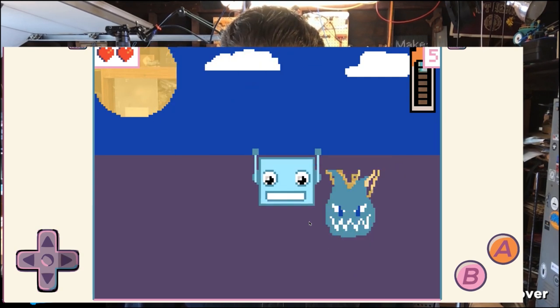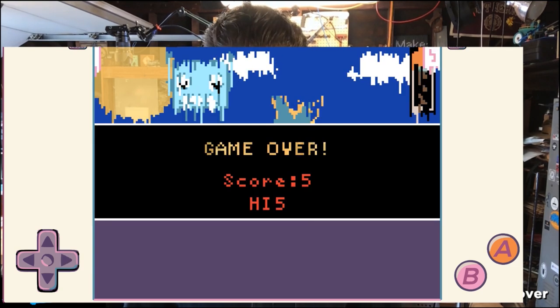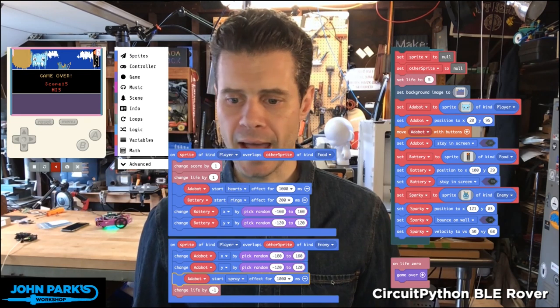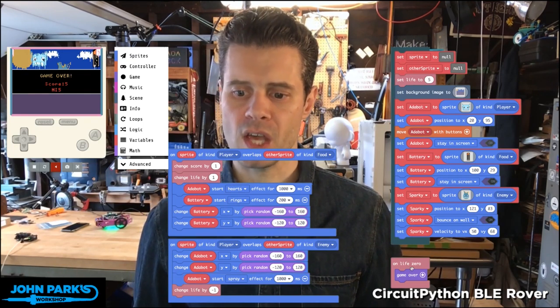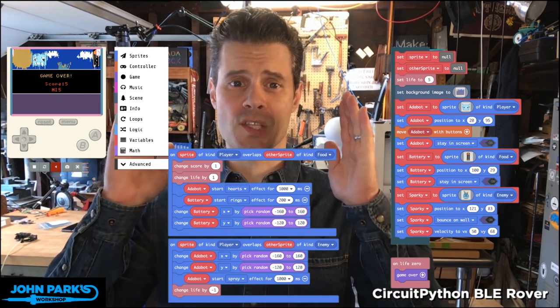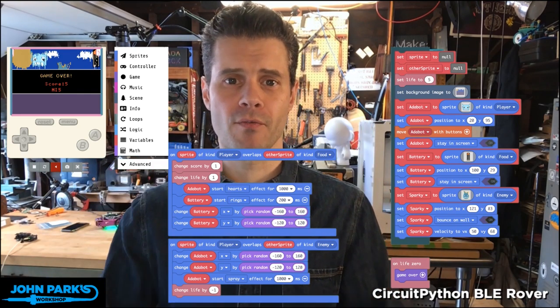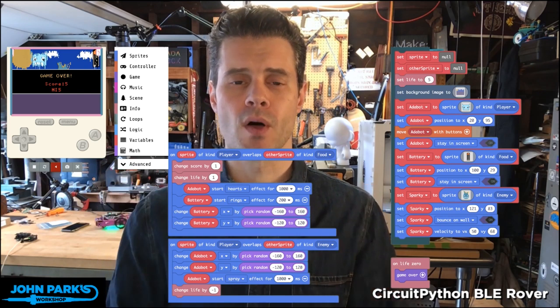Now watch what happens when we crash into him more times than we have lives — game is over, and it also tells us our score. So if we take a look at this one other block here, it's on life zero, and then we have game over. You can tell it's got some very high-level commands that allow you to get your game up and running quickly before we have to dive into small details.